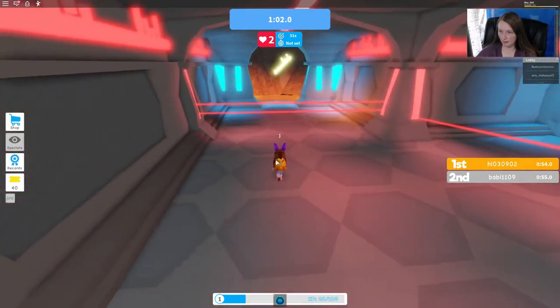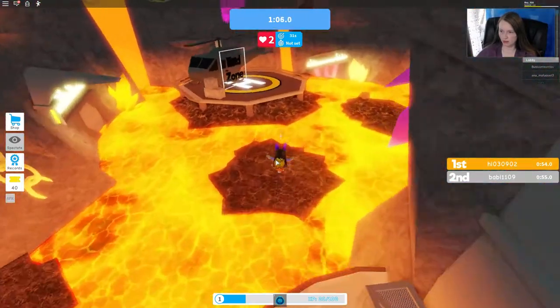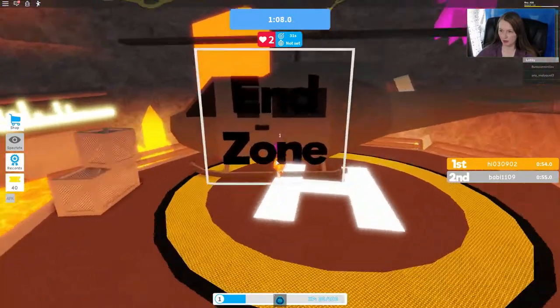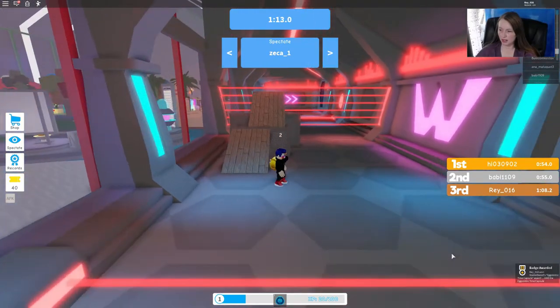Go slow. You don't have to be first — you just have to make it to the end. You can see it's really not too much further past. So there we go. That's how you get the eccentric egg in Speed Race.